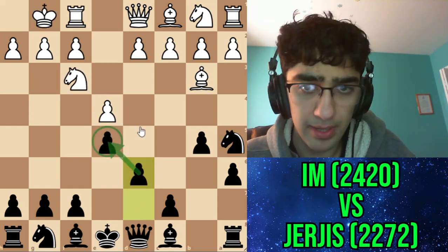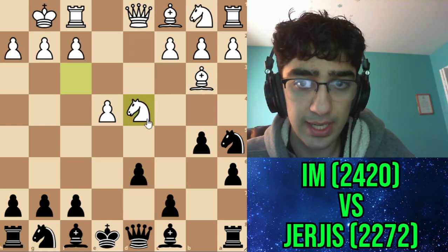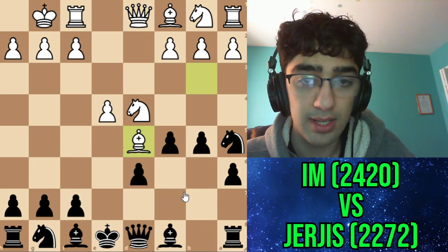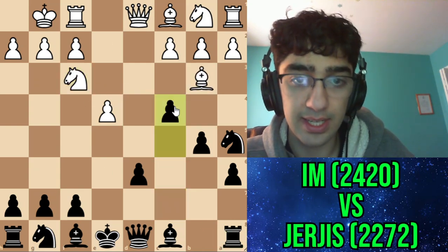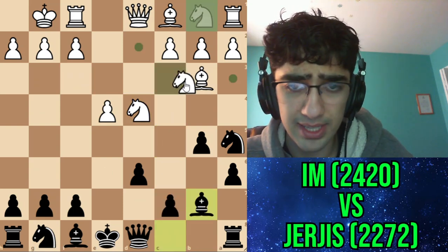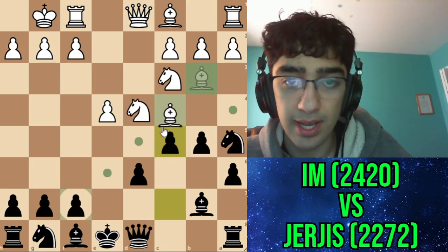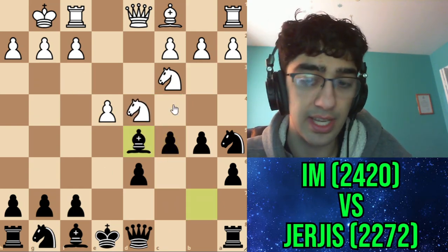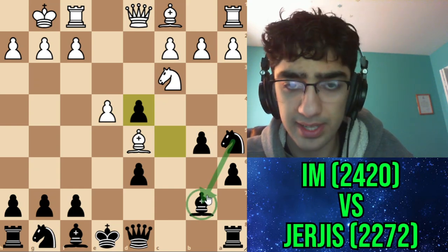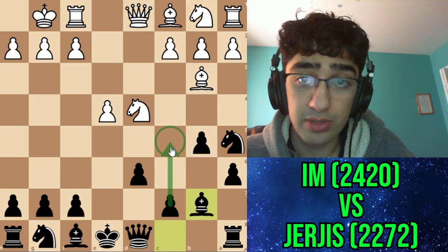I went for d6, defending my pawn. There's an important trick to note here: if d4 takes takes, and I go c5 attacking the knight, he'll go bishop d5 attacking my rook. The idea is if he moved his knight, he'd get his bishop trapped. After I played bishop b7, the move knight c3 would be a blunder because of c5 - the bishop gets trapped. If bishop d5, I can just take it.